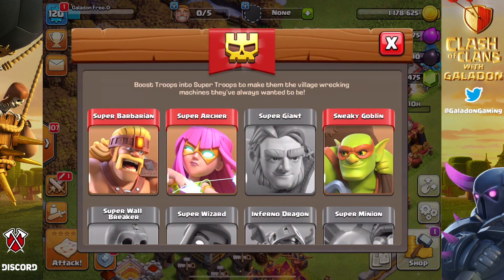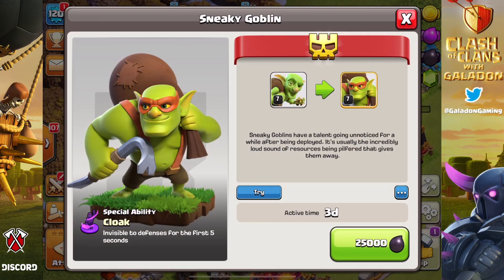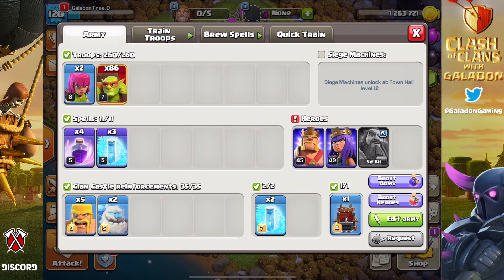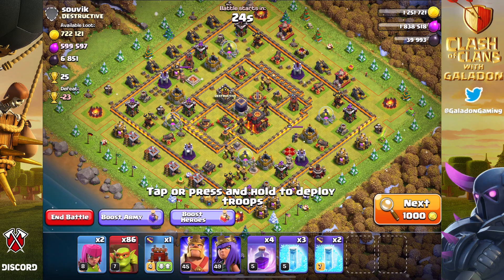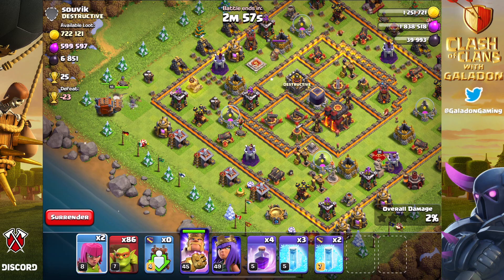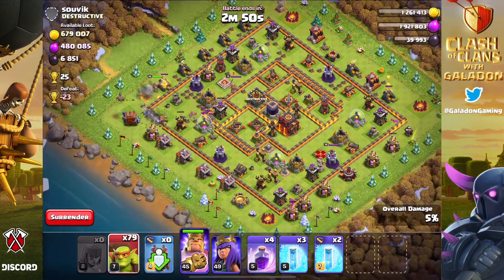We're going to spend 25,000 dark elixir on sneaky goblins — we had nothing else to spend it on, so this felt like a good time to experiment. We've got three days to farm with them. I'll be upfront: I don't do goblin knife and have zero experience with sneaky goblins, so I threw together a log launcher, a couple of ice golems, a whole bunch of sneaky goblins, some rage, and some freeze.